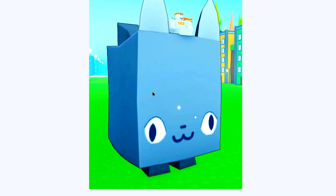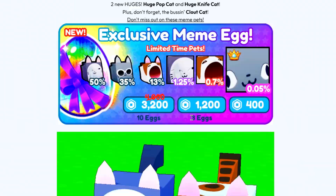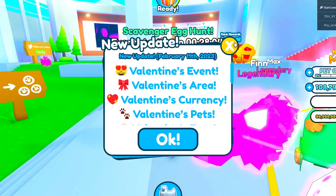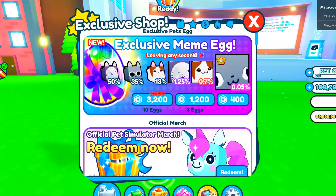There's a lot to this update. There's also a meme exclusive — that's sick as well. This might possibly be the best update ever. I wonder how you get the scavenger egg hunt. Okay, you have three hours to find the scavenger egg that contains a safari egg and a huge safari cat — I might need to get that!